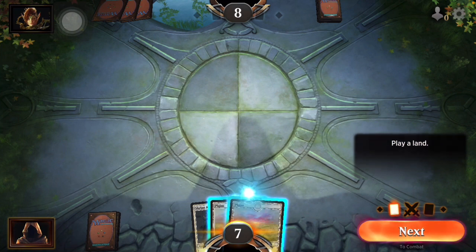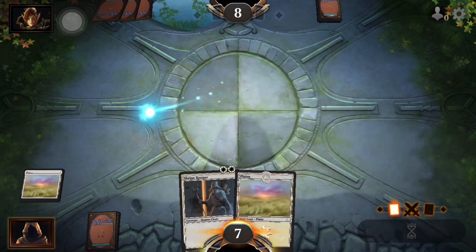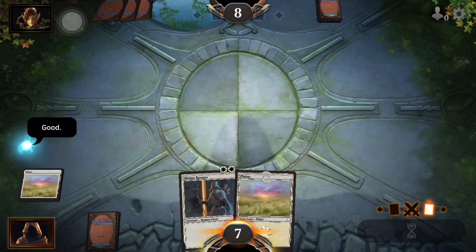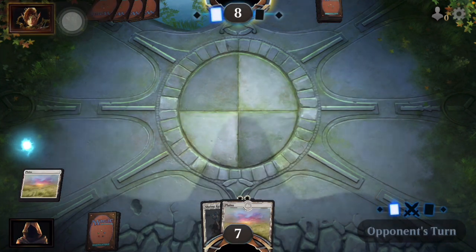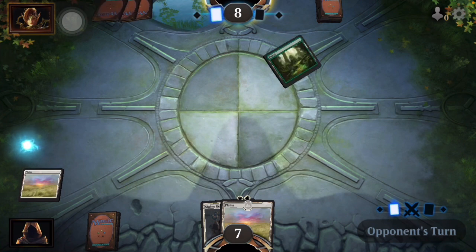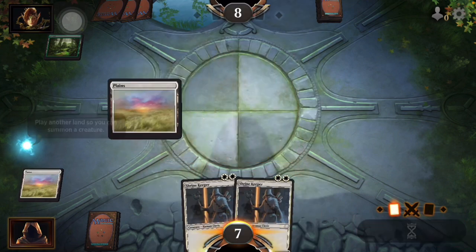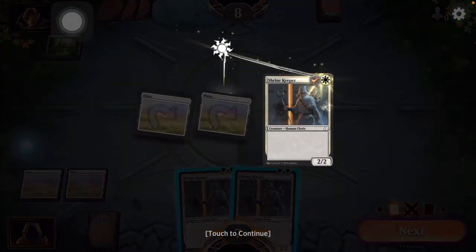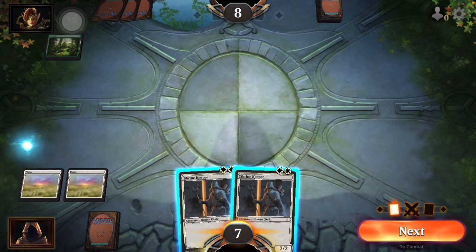First you gotta play land, which is what you use to play monsters. So we drag it up and it goes to our creature casting phase, but we don't have enough land to summon anything, so we're going to end our turn. All right, our turn again — we're gonna play this other land, and we're gonna be forced to play the Shrine Keeper. That's all we have.